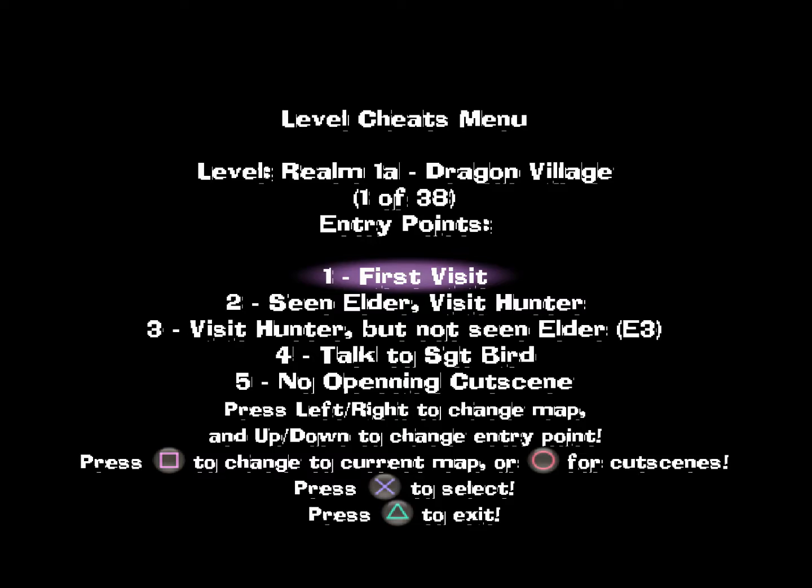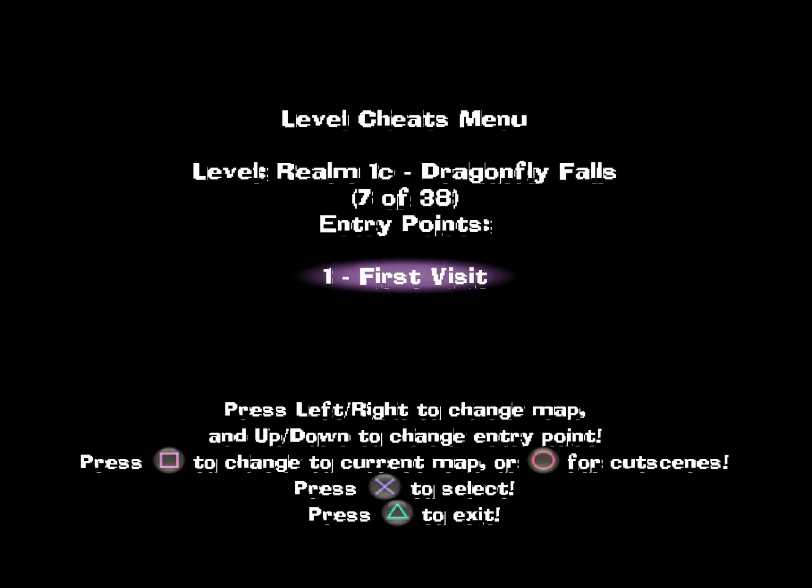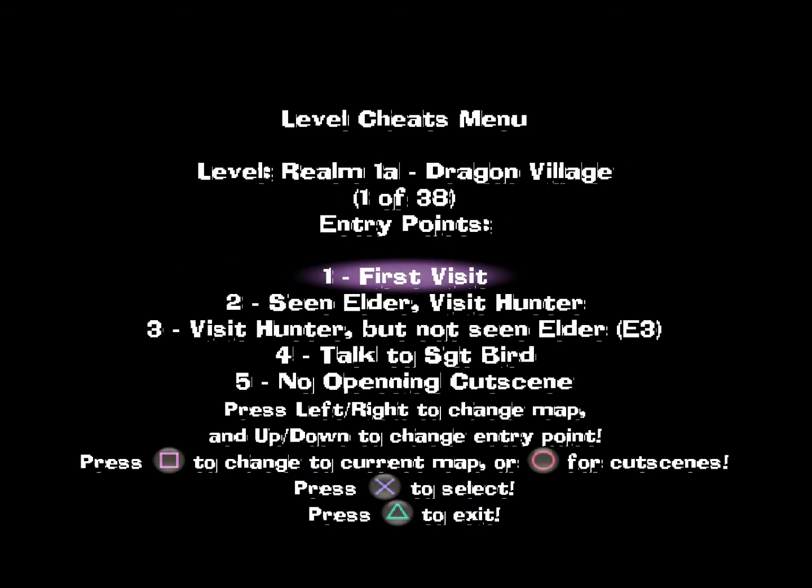The Level Skip menu lets you jump to any point in the game in any cutscene. Press Circle to switch between cutscenes and entry points, and press left or right to select the level. Press Square to jump to the level you're currently in.